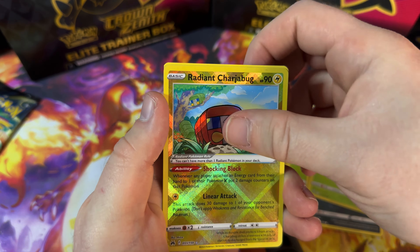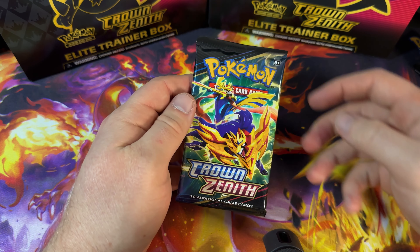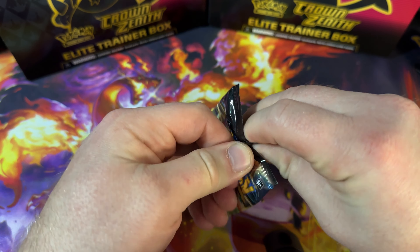We have Croagunk, Lunatone, Solrock, Croagunk, Kricketot, Chatot, Galarian Mr. Mime, Sunkern, Bidoof. Ooh — Piplup Galarian Gallery! All the Galarian Gallery cards are so well designed, they all look amazing. And a Sky Seal Stone to finish. We're slowly catching up to yesterday's pull rate — we just need a couple more hits and we're on par.